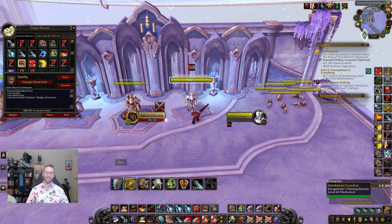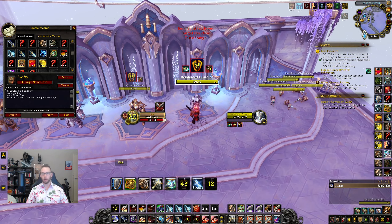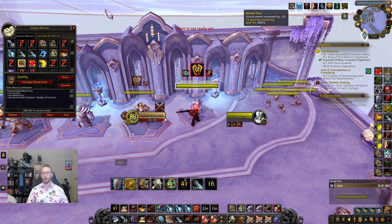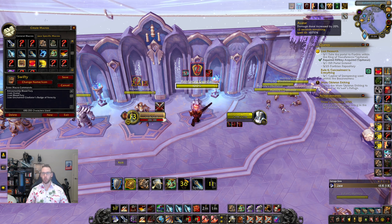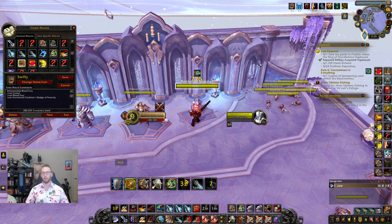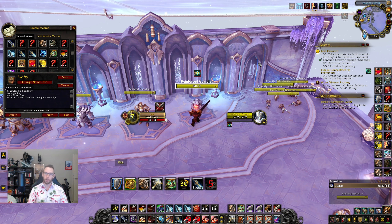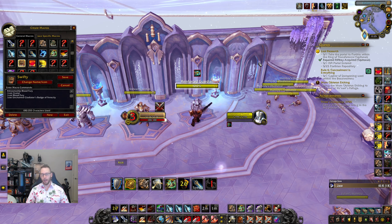Next is the Swifty one-shot macro — every warrior needs one, it's a honed tradition. What it does is pop all of your offensive cooldowns. So when I want to burst after Colossal Smash, with one button everything pops: Blood Fury, Gladiator's Badge, and Avatar all at once. They're all off the GCD, so as you're charging in and Colossal Smashing, the Swifty macro fires and you just start pumping into someone.